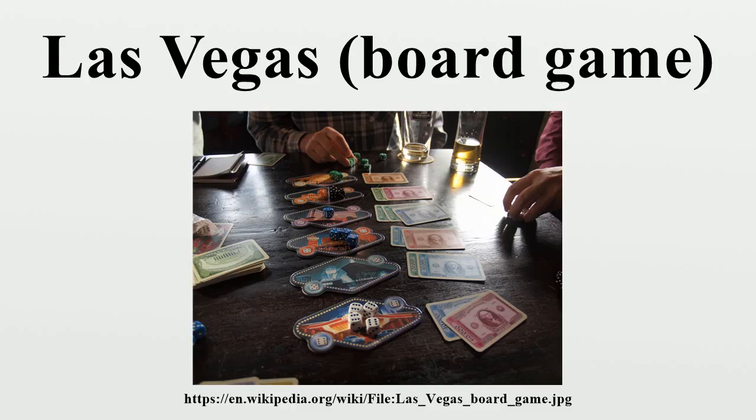Players take turns throwing their dice. At the start of a round, each player is holding all of their eight dice. After the dice are thrown, the player must choose which casino they are betting on. This is done by choosing a number and placing all the dice showing that number on the respective casino. Betting is mandatory — there is no option to voluntarily pass a turn. A player can only pass a turn when they have no dice left for the round.